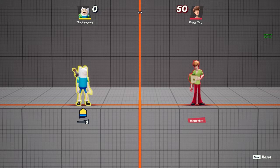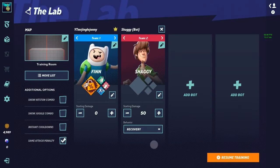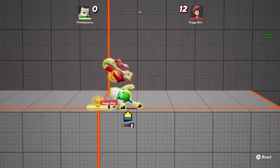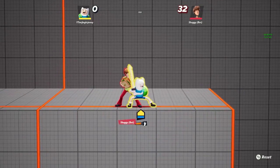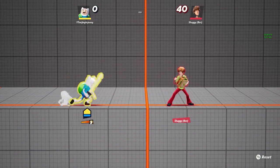First off is the neutral attack, which on Xbox controller is X — I don't know what the PS4 or PS5 button is. His neutral one is just X; if you use it once it does 6 damage. If you spam it multiple times you get more damage. If you're walking and you spam X you can almost do double the damage, so you really don't want to do this when you're standing still.